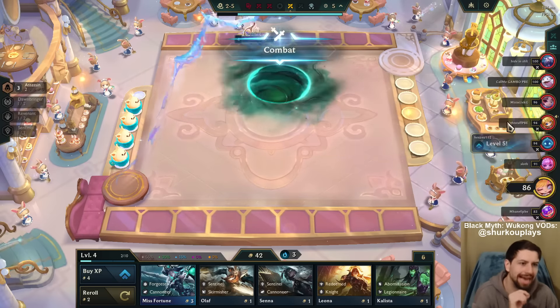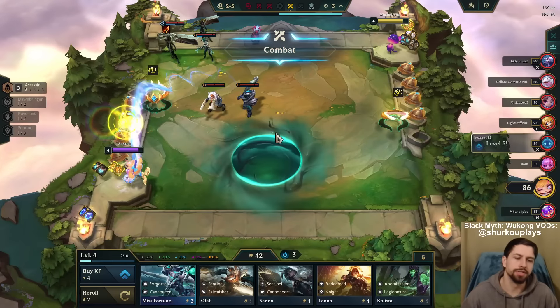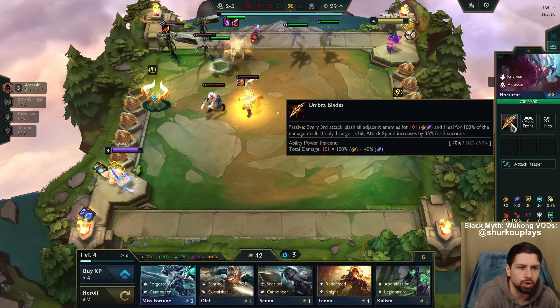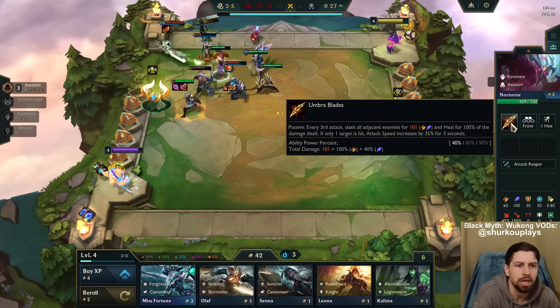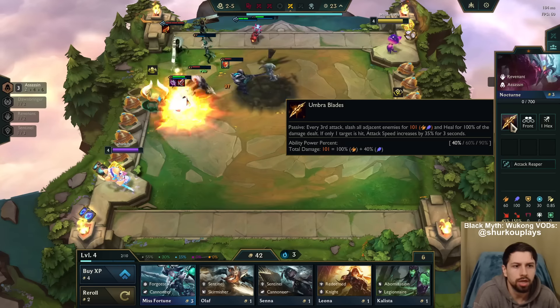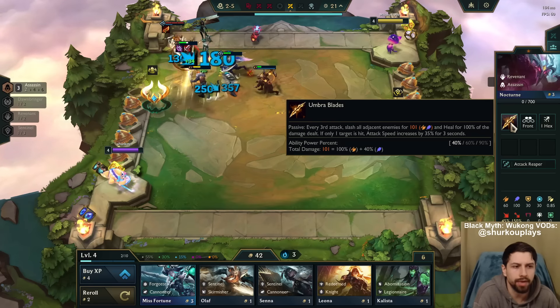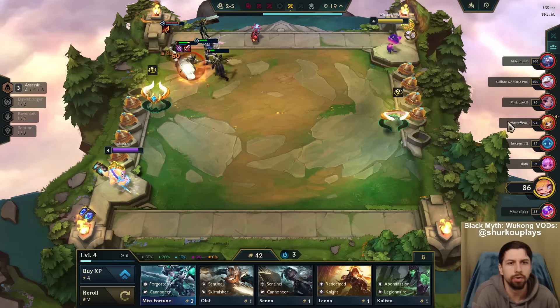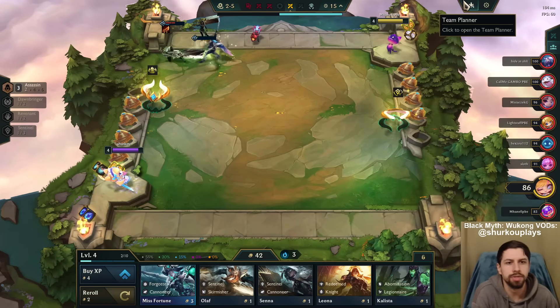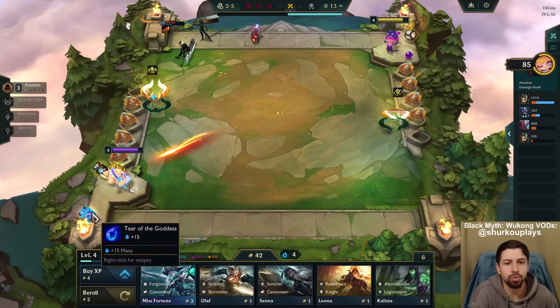So Nocturne is really cool. He has his passive from League of Legends - every third attack, Slash all adjacent enemies and heal. And if only one target is hit by the Slash, then Nocturne gets attack speed. Which is cool. Very cool. I mean, we're back, guys. This is gonna be sick. The Pyke thing is really good.